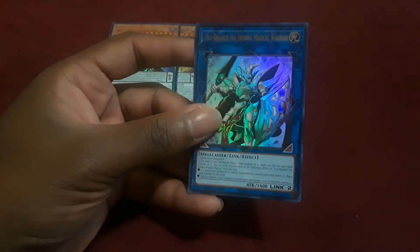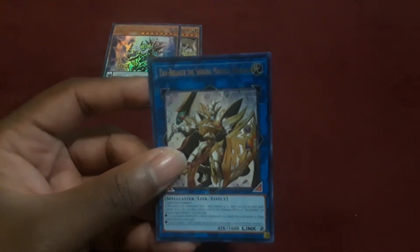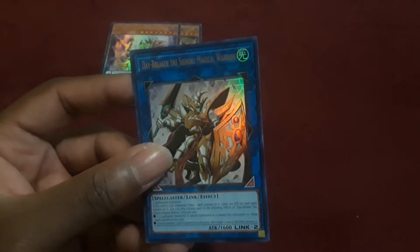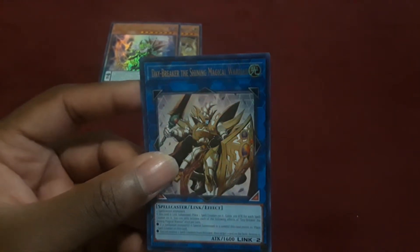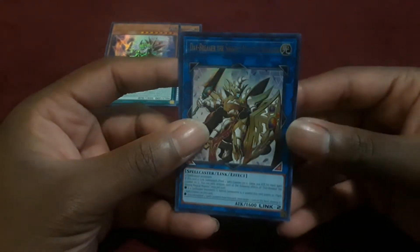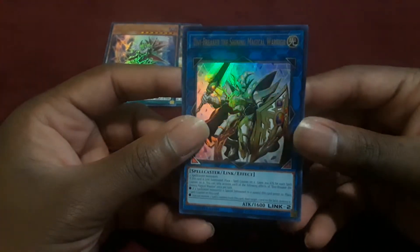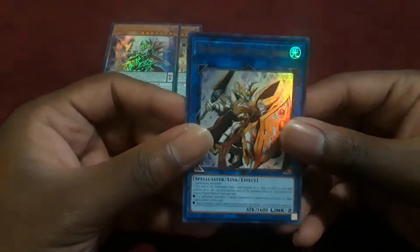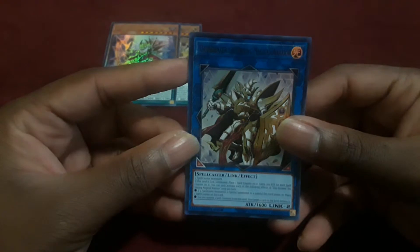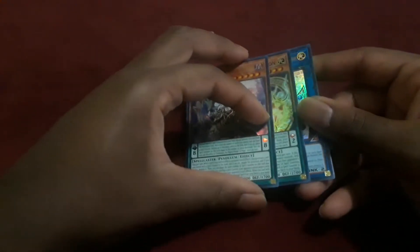This is really good for spellcaster decks that want to use the extra deck. It's nice to see spellcounter monsters get a generic spellcaster Link monster, and I guess this makes sense for Breaker the Magical Warrior not being in here — cause that was actually a shock that Breaker wasn't included. Breaker was one of the big cards that helped with the whole spellcounter thing, so it's nice to see a Link monster variation of him that can destroy multiple cards without being limited to just spells and traps.